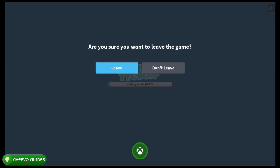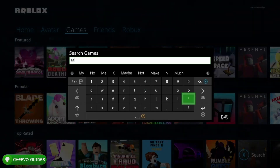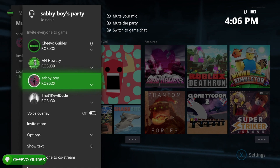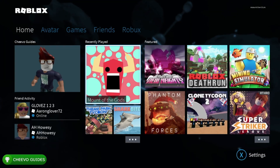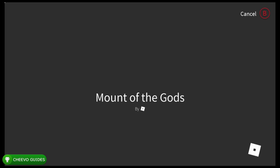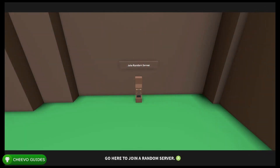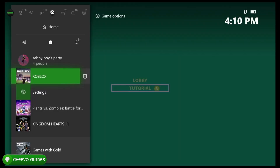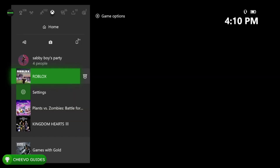Next is boosting the 'Forest Company' achievement for 45 gamer score. From what I've heard, the best level to boost this on is the Mount of Gods Roblox game. First thing you want to do is get into a party with four of your friends — shout out to AH Housey, Savvy Boy, and that one cool dude for helping me boost this. Make sure that you add them as friends, that's a key point. Once you're added as friends and in a party, start up Mount of Gods — that's going to trigger the achievement for 45 gamer score.